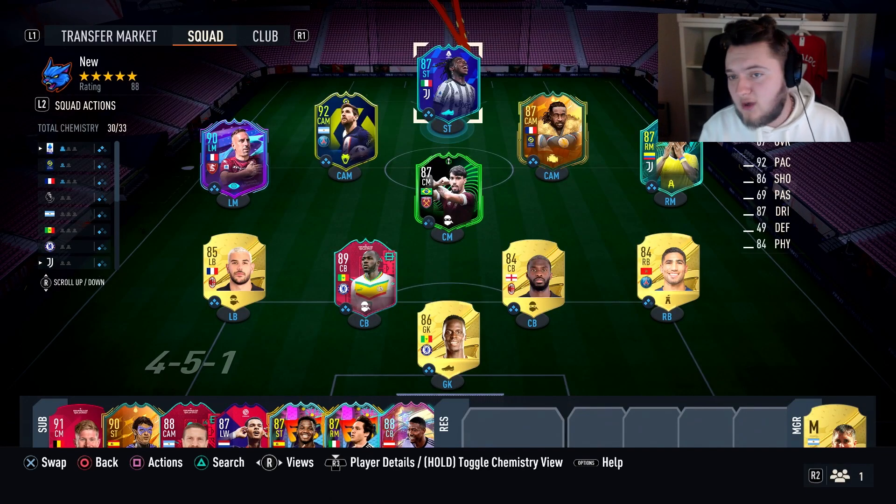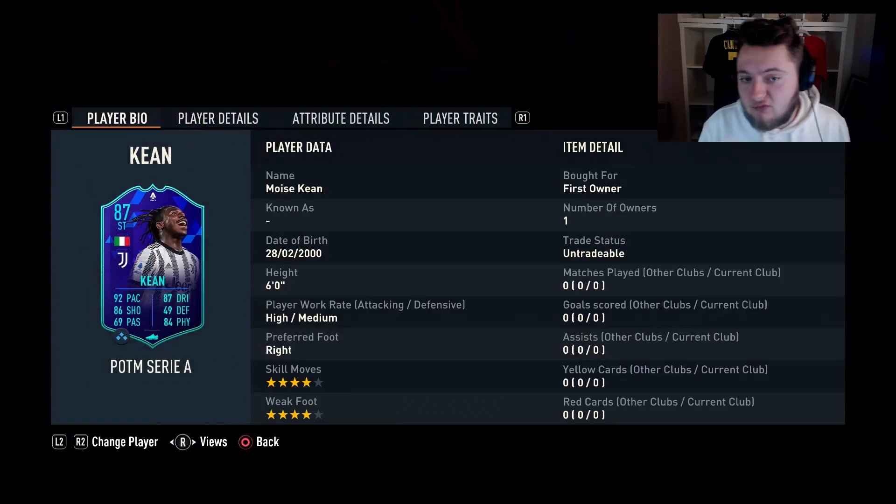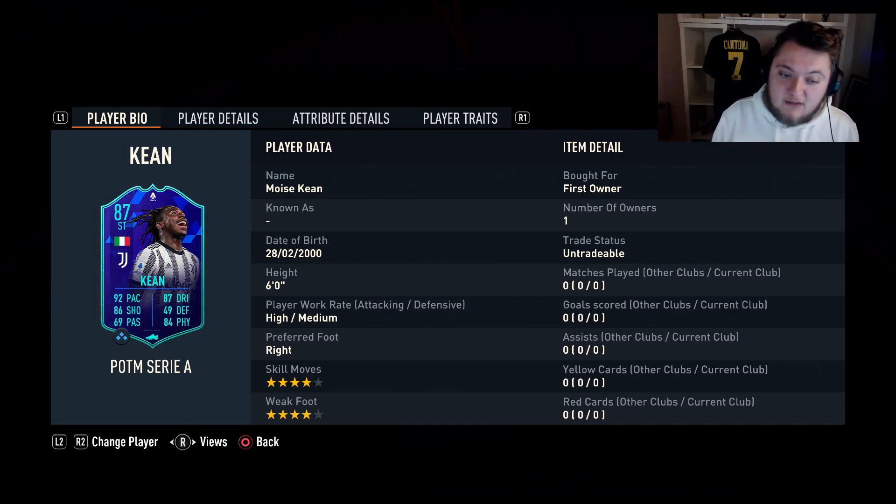EA just randomly dropped Moise Kean Player of the Month for the Serie A - 87 rated. Of course he had an in-form, I think it's in Team of the Week right now that's 86 rated. So a really cool boost for Moise Kean from a 78 non-rare gold up to an 86 rated in-form, and then plus one up to an 87 for his Player of the Month. Six foot, four-star, four-star, high/medium, right-footed.